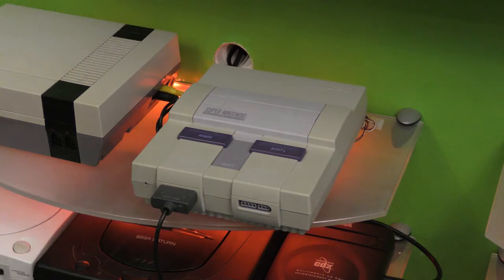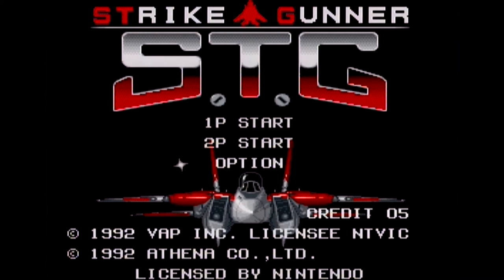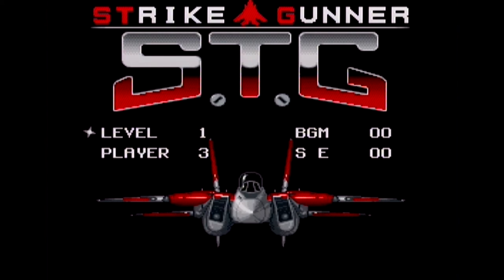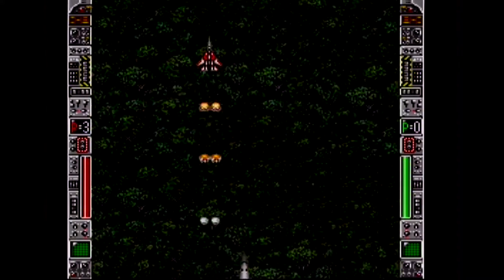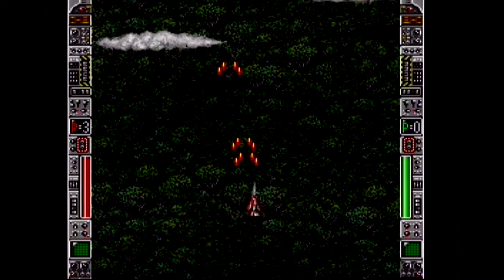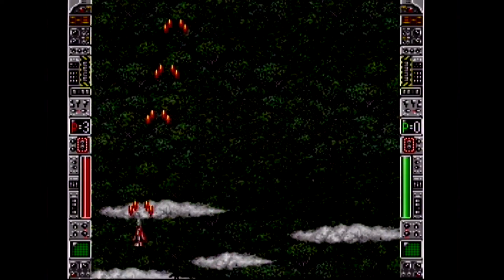Number 568, STG Strike Gunner. Strike Gunner STG is another shmup on the Super Nintendo. One of my favorite things about this game is the two-player co-op support. You have options to change the difficulty or number of lives all the way up to 9. When you begin, you'll be prompted to select a secondary weapon from a pretty diverse lineup. Your primary gun has unlimited ammo, while your secondary has limited uses as indicated by the meter on the left or right, depending on whether you're player 1 or 2. You will occasionally pick up items that will refill your meter.